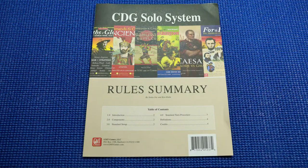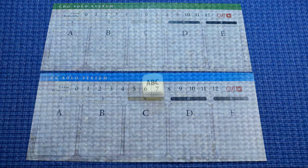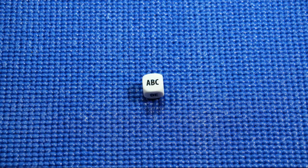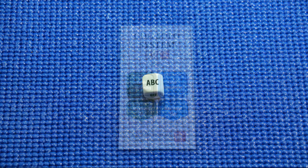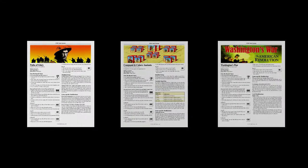The system comes with a rule summary, two card displays, one six-sided custom fate die, four markers to chart cards remaining and maximum hand size, and seven play sheets.